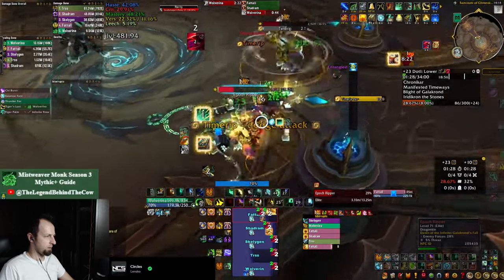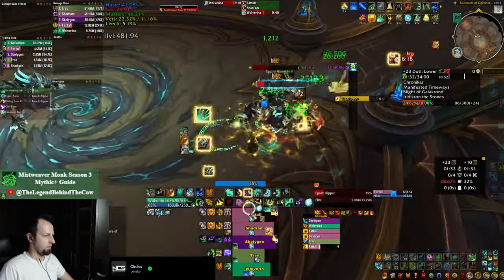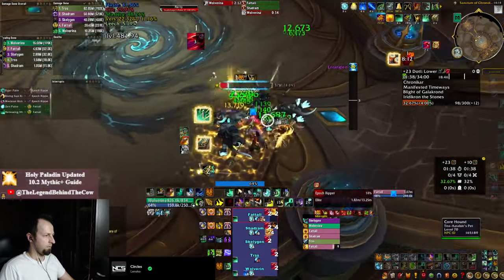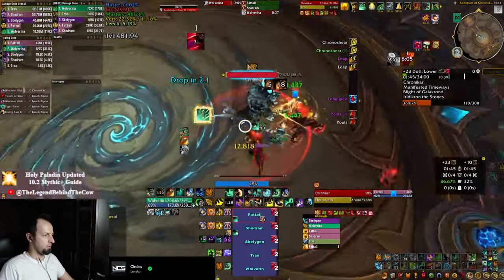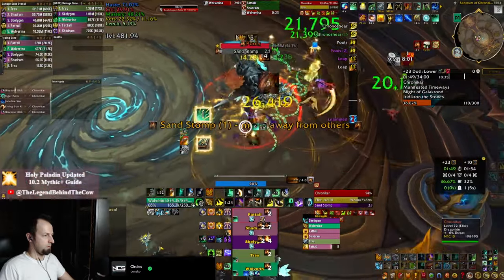One of the recent changes to Mistweaver made it so that your Blackout Kick is going to light up on your frames if it's at maximum stacks, but you can check the description of this video for a WeakAura that tracks it for you and displays the amount of stacks as well. This is useful information as sometimes it's good to know that you're already at two stacks and pressing Tiger Palm is going to max out your Blackout Kick immediately.